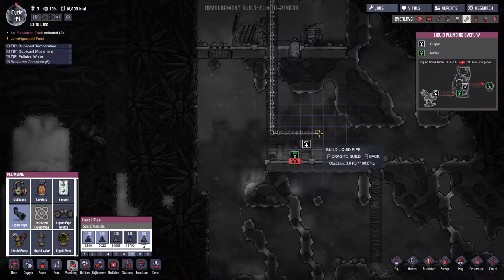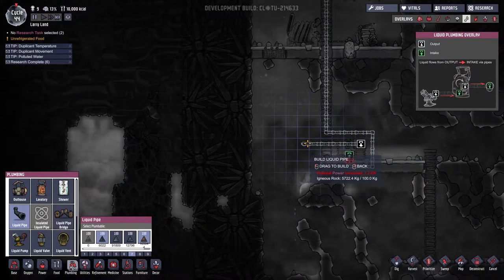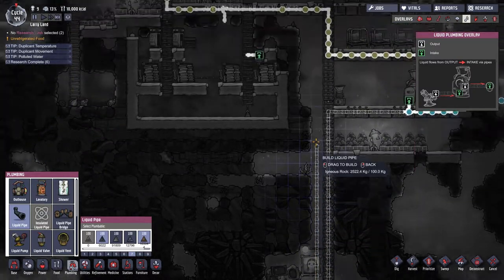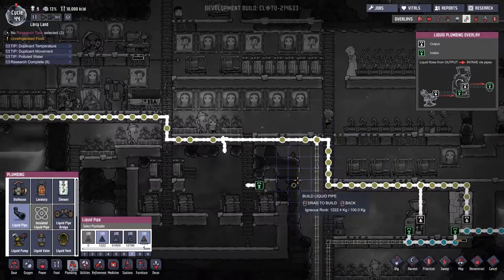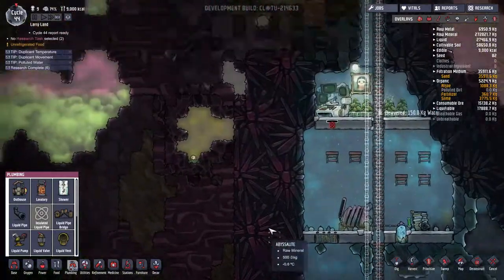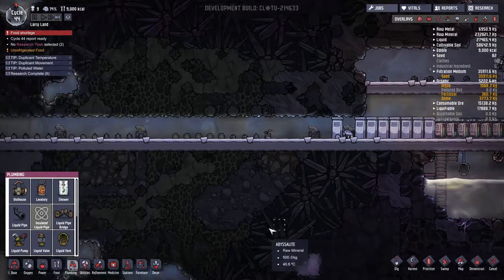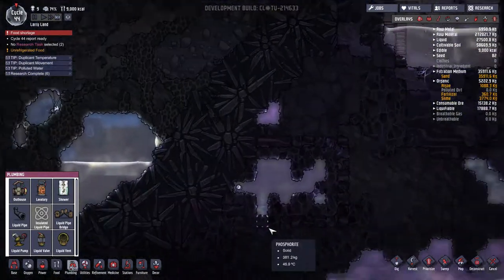And then we're going to go all the way down here. Let's go up around like this. And then we're going to take the output and go like this. Let's see what they do with that. Let's see how that works out. It'll be a learning experience - I'm not exactly sure how it works. I could just look it up on the internet, but we're playing a single-player game.